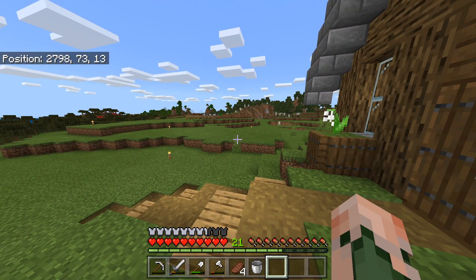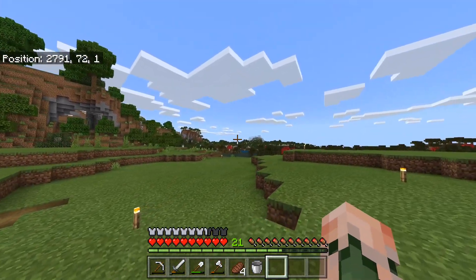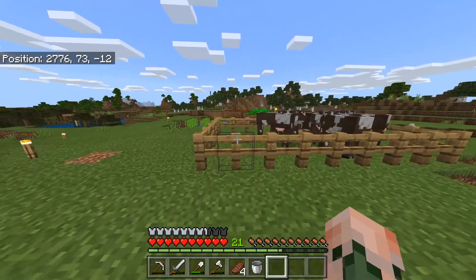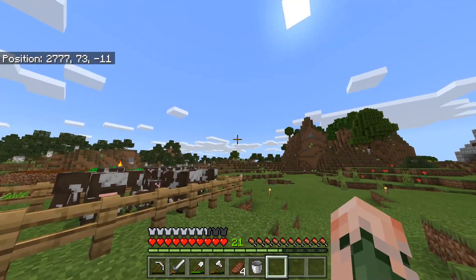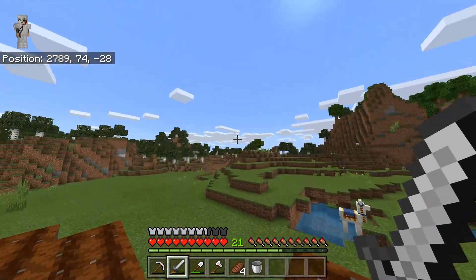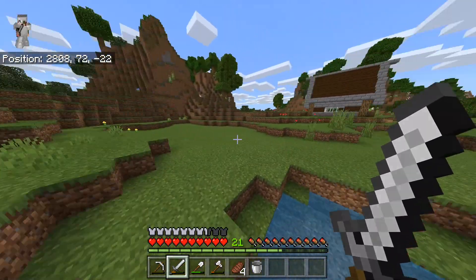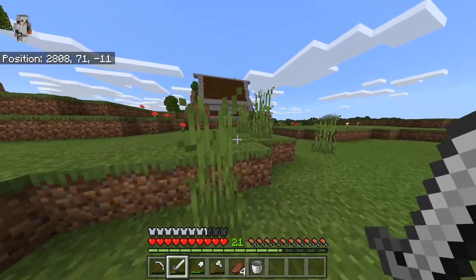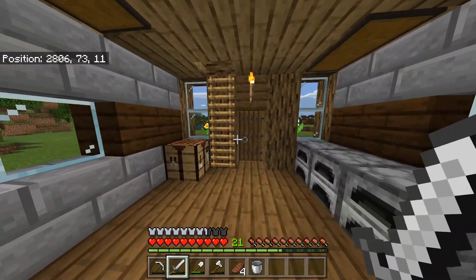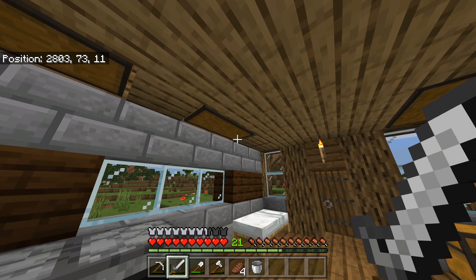I also did some caving and got quite a few more things — 10 more diamonds, about 30 more iron, 36 gold, a ton of lapis, and a little more coal. Today we're going to be doing some adventuring because I really want to find a mesa, desert, or savannah biome. We've got a birch forest, a swamp, a little mini plains biome, a spruce forest, and a dark oak forest nearby, but I also want to find a village — so that's what we're going to try and do today.